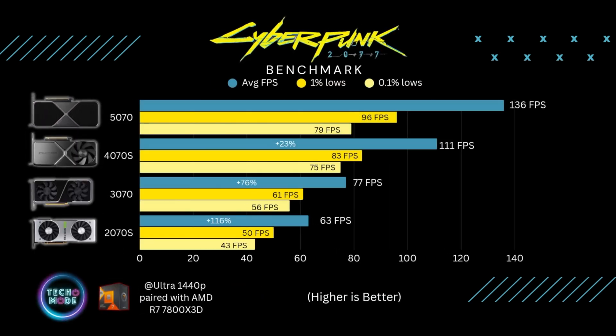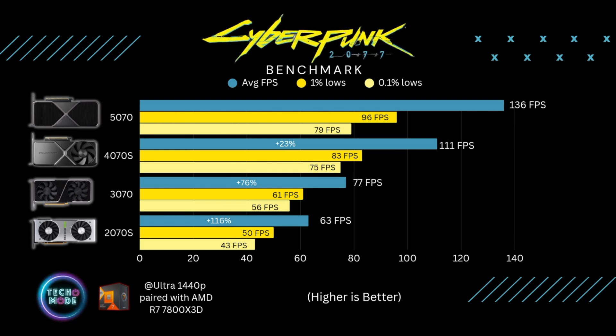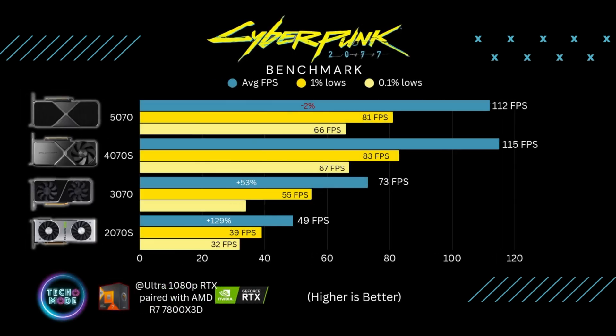Over the 3070, the 5070 delivered about a 61% increase in performance. The 2070 Super struggled at 1440p, only averaging about 39 frames per second. Without ray tracing at 1440p, the 5070 increased its gap over the 4070 Super to about 23%, was 76% over the 3070, and while the 2070 Super averaged over 60 fps, it was still a 116% improvement going with the 5070.